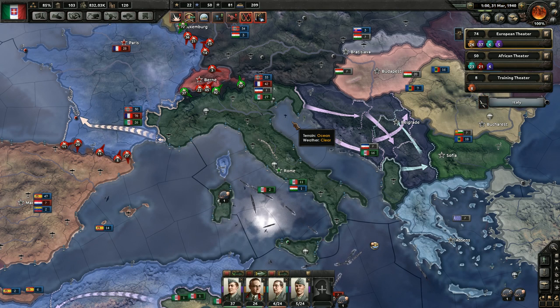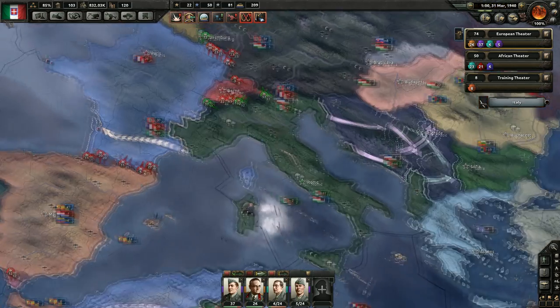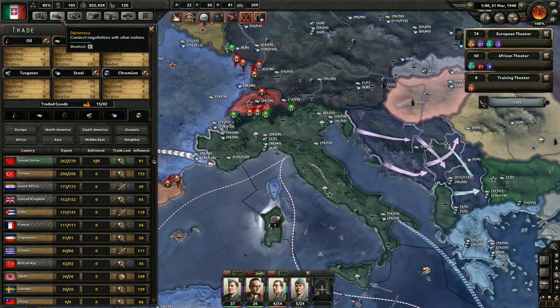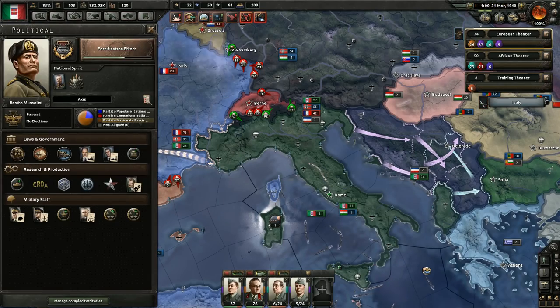But wait, didn't I already do a video about hotkeys? I did, but settle down, today we've got something different. We talked about the hotkeys Q-W-E-R-T-Y-U-N-I across the top of your keyboard — they let you very quickly and easily switch to these different menus, which is great.